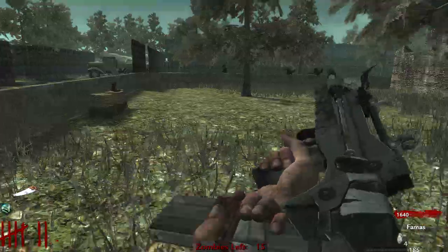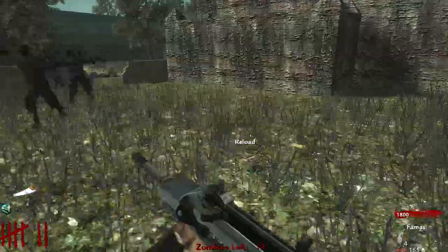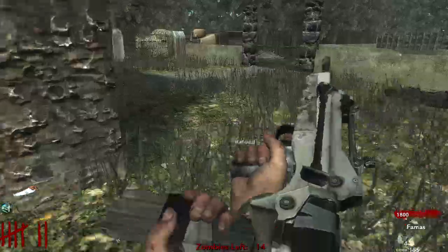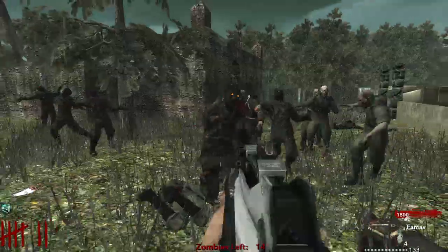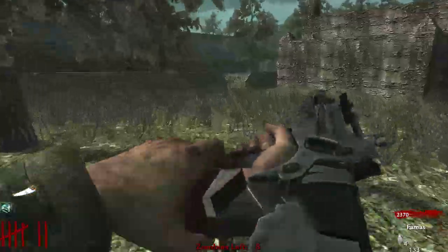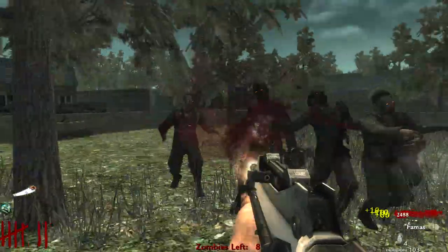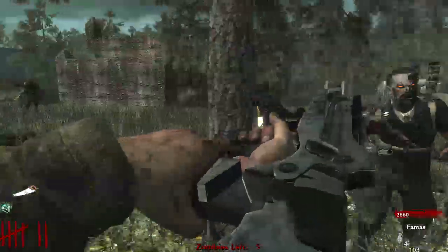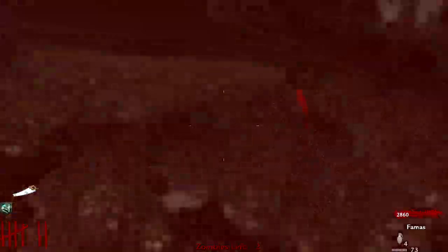We're gonna keep another one this round and go open up that 2,000 debris. Now they're coming from both sides - okay, we got this. We can train, we're the masters of training. There's 8 zombies left. There's an Insta-Kill but I don't wanna grab that - I wanna see if I can create a crawler.